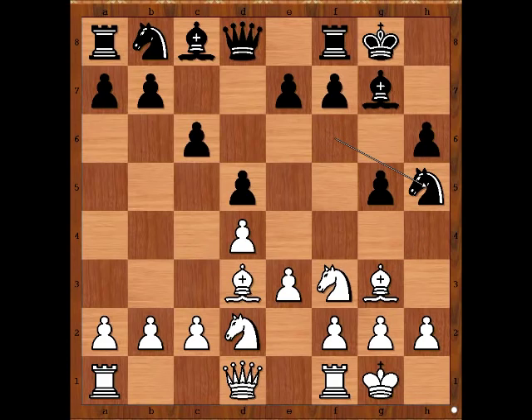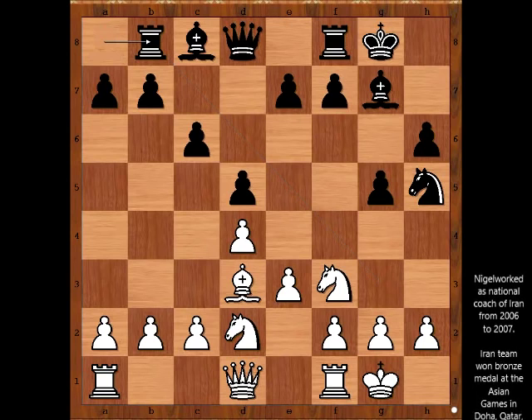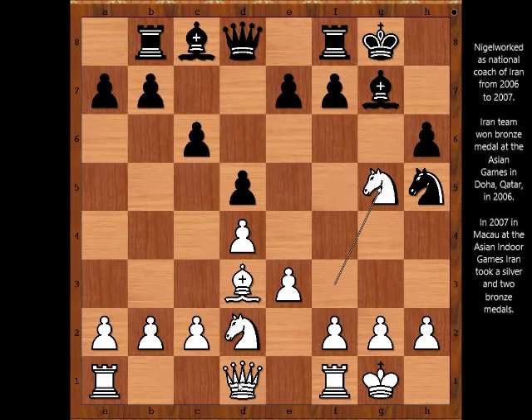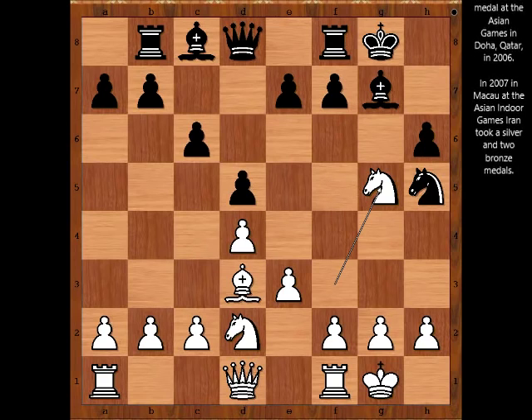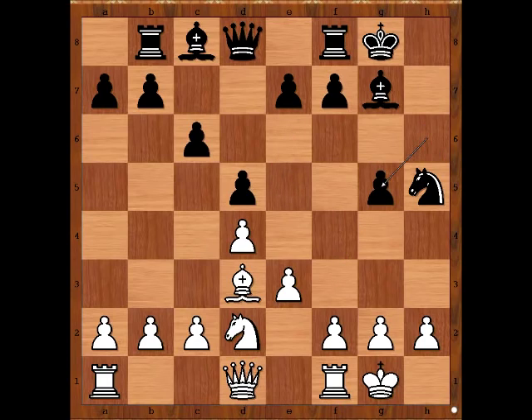Bishop to g3, knight to h5 threatening knight takes bishop. White to move — what would you do in this position if you had white pieces? What is the best move for white? Nigel Short played the best move: bishop takes knight on b8. Rook takes bishop. And now knight takes on g5 — discovered attack on the knight on h5. e5. If h takes on g5, queen takes knight, and the white queen is too close to the black king. So Laughland played e5.